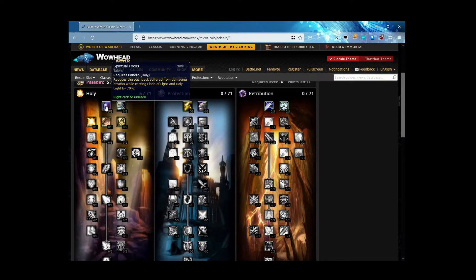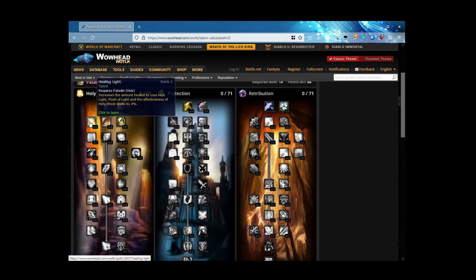Pick up five of five Spiritual Focus. In the second tier we have Healing Light, which increases the amount healed by Holy Light, Flash of Light, and the effectiveness of Holy Shock by 4, 8, 12 percent — yes please, take all of that. Divine Intellect increases your total intellect by 2, 4, 6, 8, 10 percent — of course we want that as well. Unyielding Faith we do not want — that's a PvP talent.